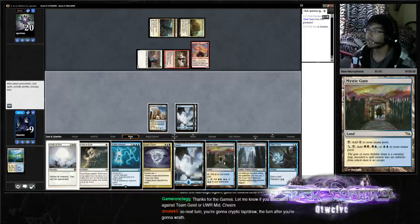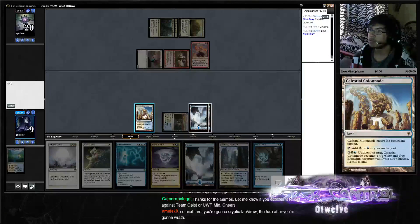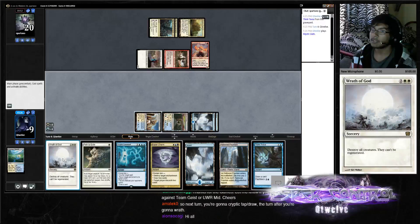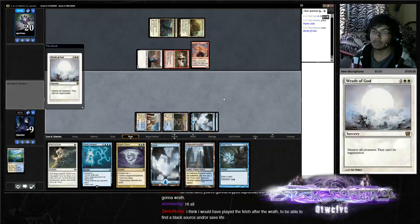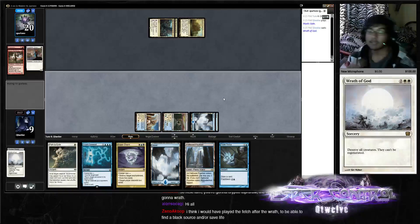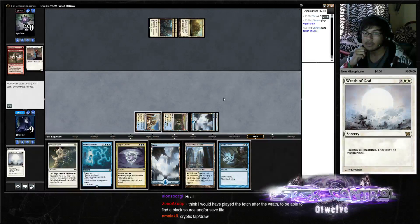We die like next turn so we gotta do this. Wrath here. We should have used Cryptic tap-draw — that was actually better, I did not think about that line. That's actually better than what I did. Snap.